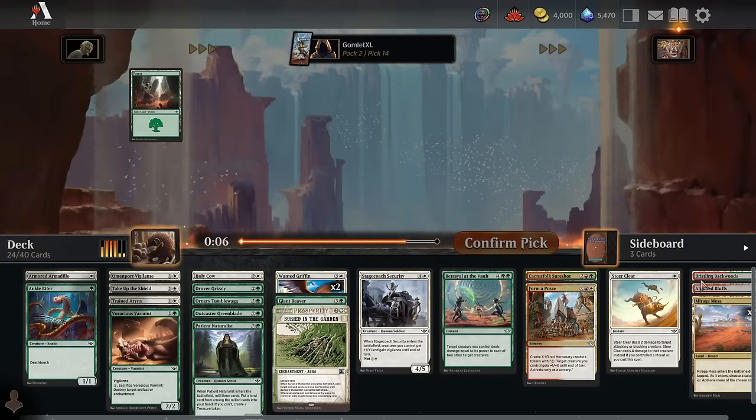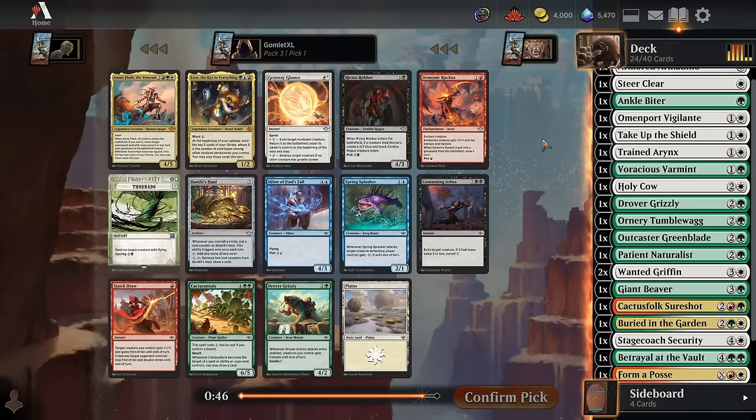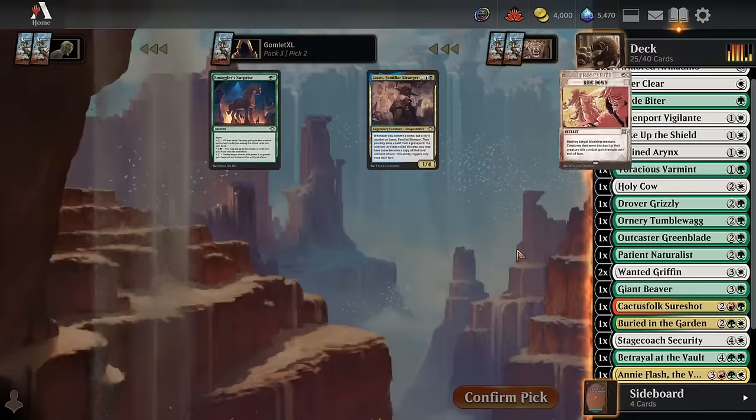We basically have a whole deck here. The final pack is just going to be focused on making the deck a bit better. Now we've got Annie Flash the Veteran — six mana for a 4-5 you can cast at instant speed. When she enters the battlefield, return a permanent with mana value 3 or less from your graveyard to the battlefield tapped. When she becomes tapped, exile the top two cards of library and you may play them this turn. So you can cast her to ambush one of their attacking creatures, reanimate something when you play her, so even if she immediately dies she's a 2-for-1. And if she doesn't die and gets to start attacking, you're drawing extra cards. That's definitely going in the deck.